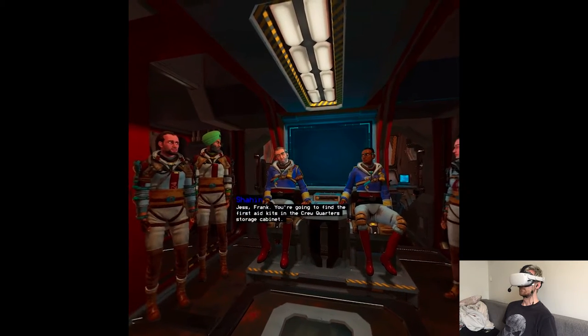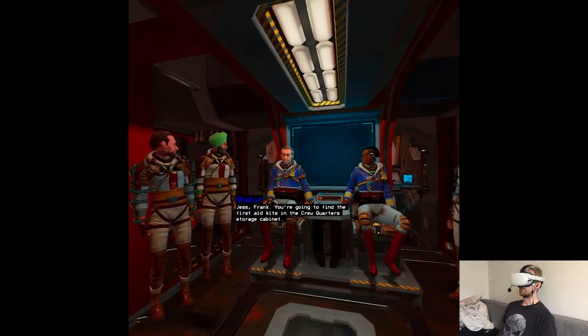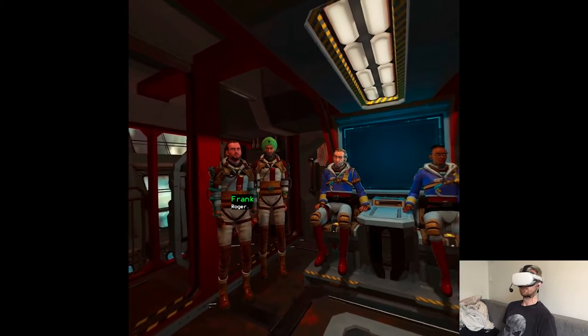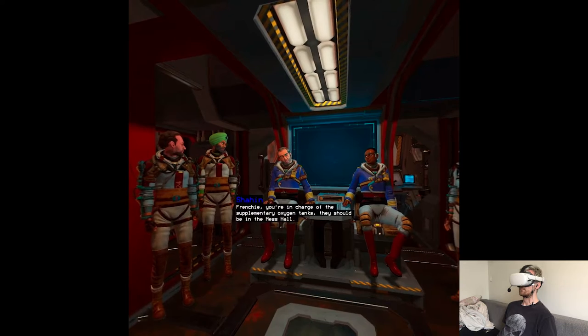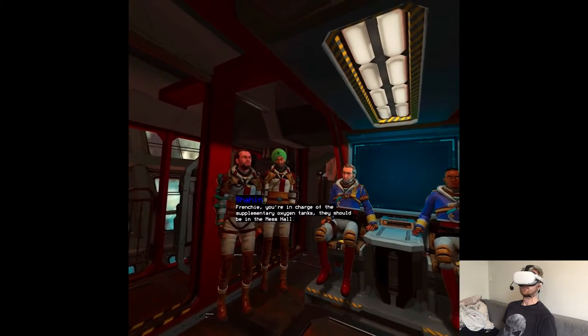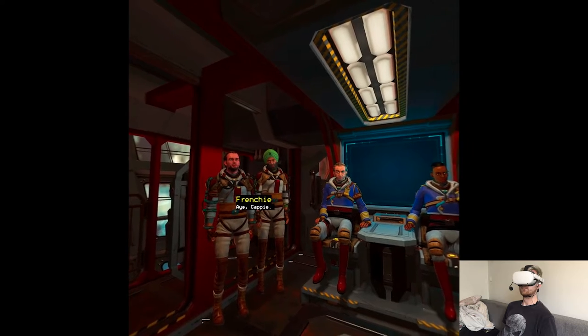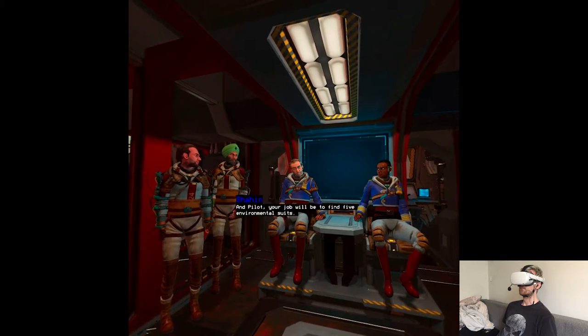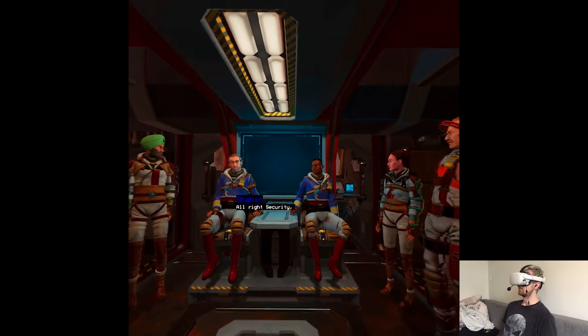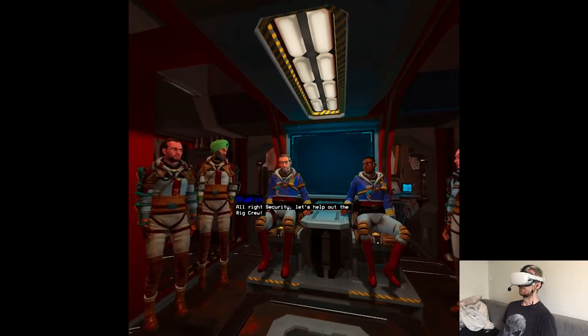Just Frank, you're going to find the first aid kits in the crew cold storage cabinet. Roger. Frenchy, you're in charge of the supplementary oxygen tanks — they should be in the mess hall. And Pilot, your job will be to find five environmental suits. All right, let's help out the rig crew.